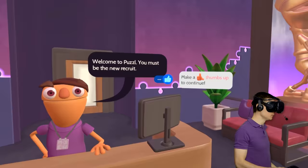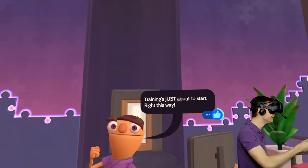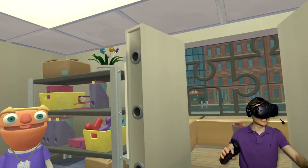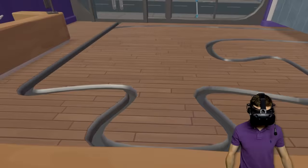Hello sir! How are you doing? Welcome to Puzzle! You must be the new recruit! Make a thumbs up to continue! Thumbs up my friend! Training is just about to start! Oh awesome! And look guys, this must be where the training starts to find that elevator!